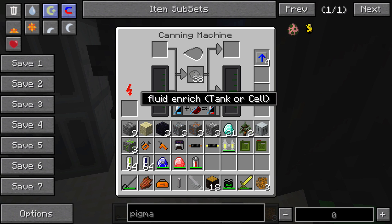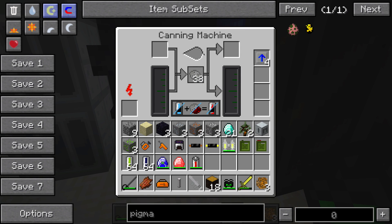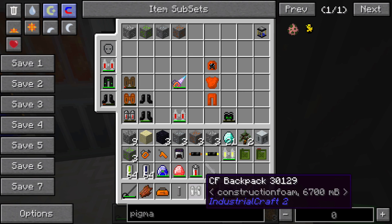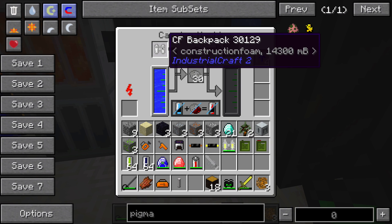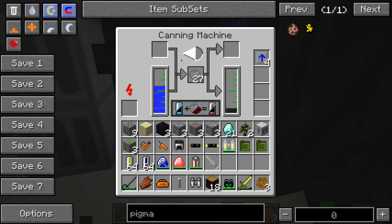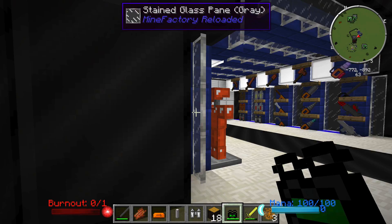Set the canning machine to the 'fluid in rich tank or cell' mode. You're going to make CF powder using stone dust, clay, and sand. Put that inside the center of the canning machine, make sure it has power, and also make sure it has water — fill up water on this side. Then put your construction foam sprayer or backpack in the output slot, and it will fill it up. The machine is now filling up the construction foam backpack. You can also switch it to canning mode for fuel rods, uranium cells, canning meat, and other settings — we'll talk about those as needed.